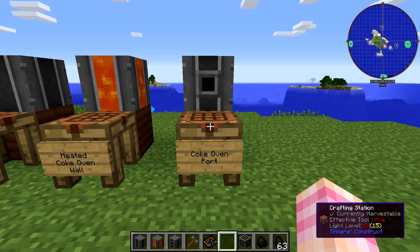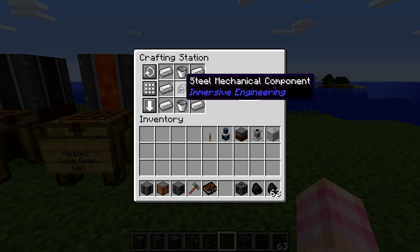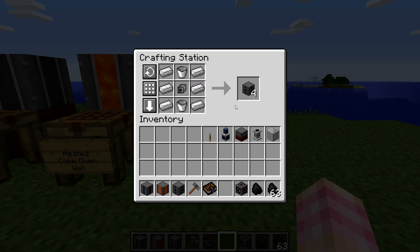Finally, we have Coke Oven Ports, which use the same recipe except we have six iron ingots, and the center bucket is replaced by a steel mechanical component. That gives you four.